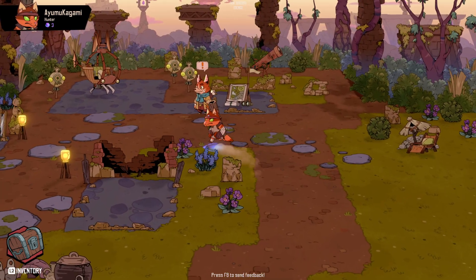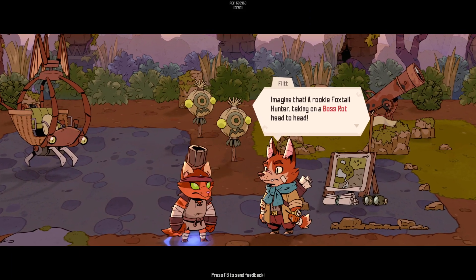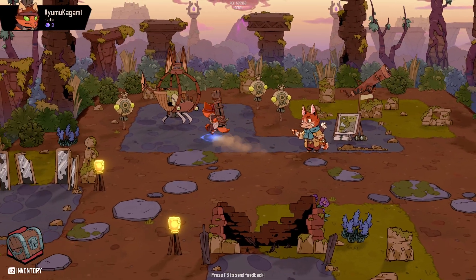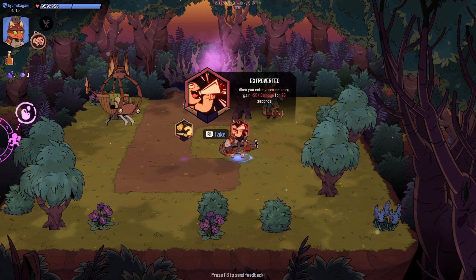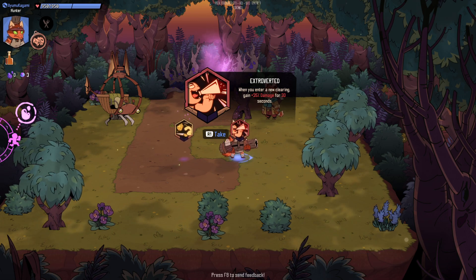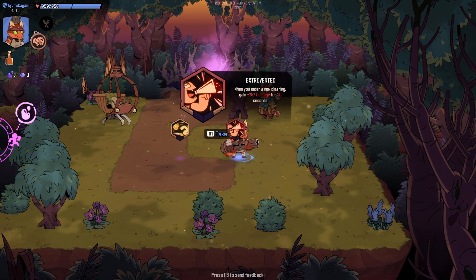Hello and welcome to the Rotwood demo — this is the demo that was on the Steam Next Fest and we're gonna dive right into it. This is a demo thing, but you can talk to someone and he'll give you a random weapon or a new weapon.